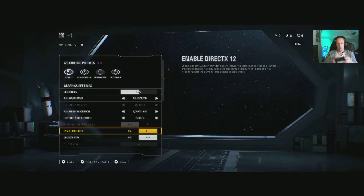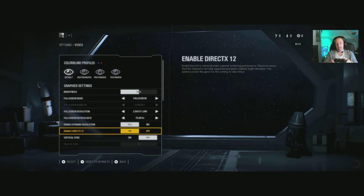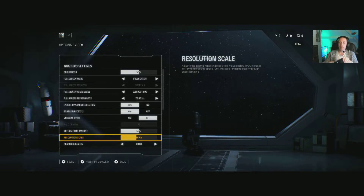DX12 on and off — if you're running one of the newer AMD cards you should lean towards DX12. If you're on Nvidia they can be a bit touchy; sometimes they'll run faster on DX11, so give it a whirl and try both. V-sync on and off — if you don't want screen tearing, put it on. I've got a FreeSync monitor which negates it so I don't need it on.